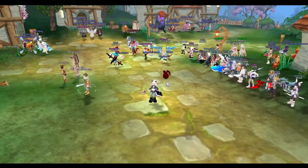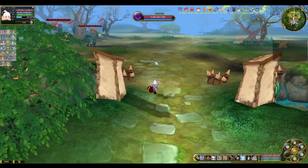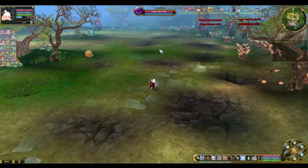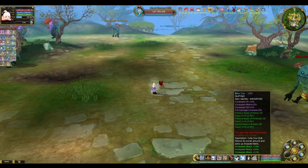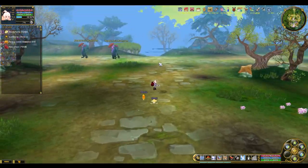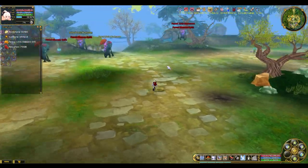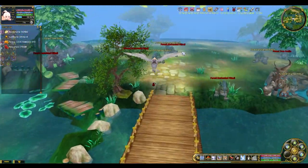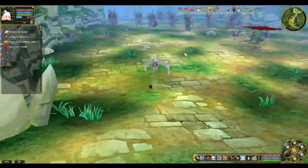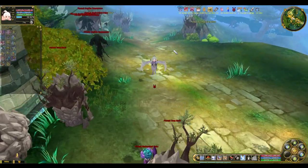There are two ways to level up to max from 300 to 350. The first one is to kill mobs on your own on the earth maps — mobs start at 305 and go up to 350. You can kill them solo or party with other players. The second option is the fastest way to reach max level.